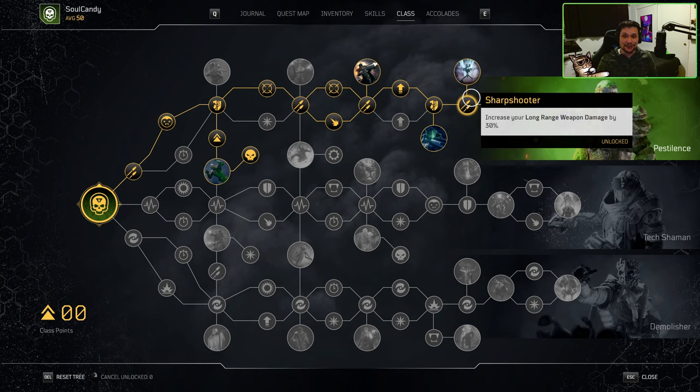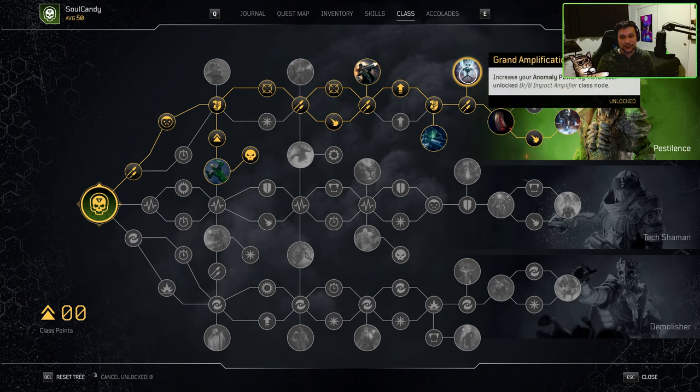The next node we are forced to take is Sharpshooter, and wow is it damn good. Sharpshooter gives us an additional 30% increase to our long range weapon damage — combined with our class passive, bringing our total long range weapon damage to 45%. This is why being in long range is so important. We gain an additional 45% increase in damage just by being in long range, which we've established is 12 meters and above. Moving forward, the next node we're taking is Grand Amplification. Grand Amplification provides an increase in our anomaly power by 4% for each unlocked BR8 Impact Amplifier node. Since we have a total of three unlocked BR8 Impact Amplifier nodes, we gain a total of 12% anomaly power. This is synergy number two for why we run Anomaly Enhancement on our secondary weapon.